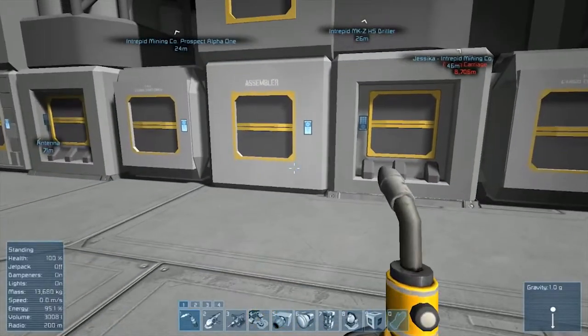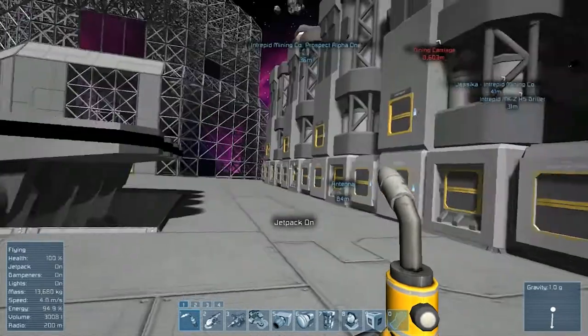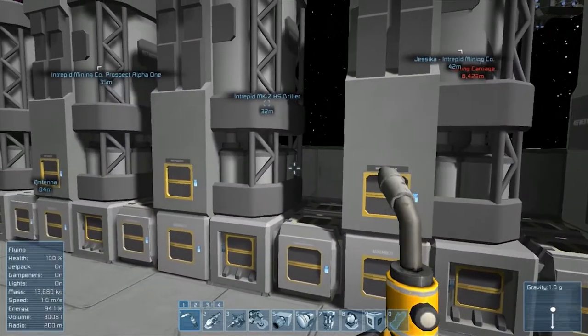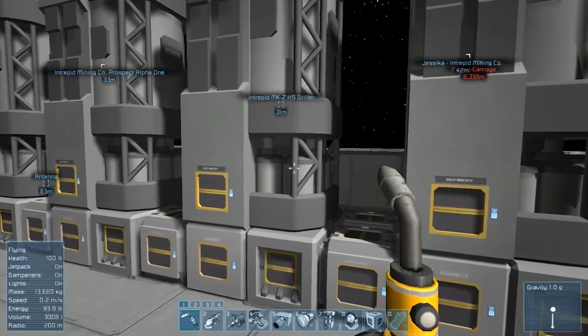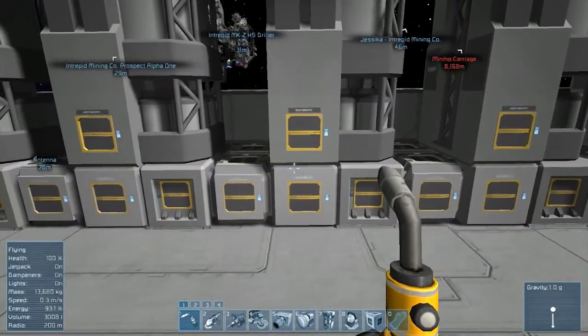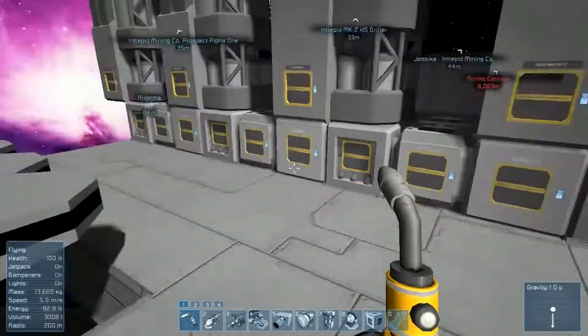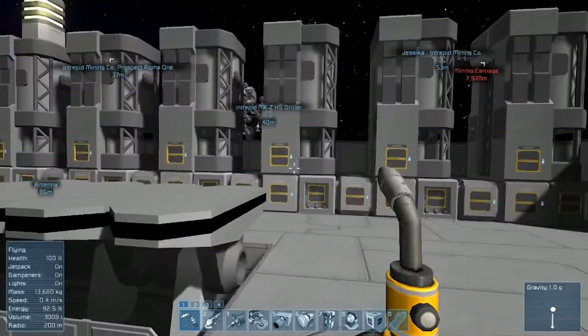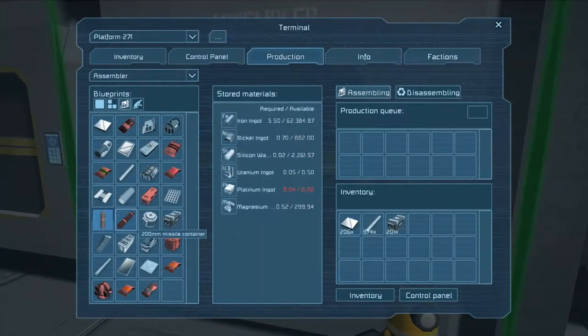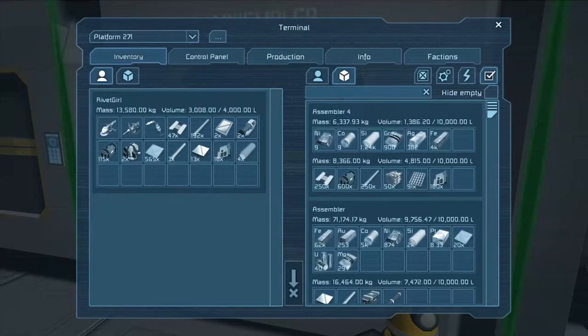Inventory management, folks — isn't that fun? They really should make that stuff less micromanaging. It should be more automated — you shouldn't have to tell the resources to spread themselves out evenly in the refineries. That should be a button press, a checkbox somewhere, or just done automatically. Hopefully the developers will do that in the future. Let's get our assemblers producing some missiles — we should have enough stuff to produce at least a few. I'm going to go ahead and produce 100, and it looks like we're going to have enough stuff for that. We have our 200 ammo, so let's collect that.